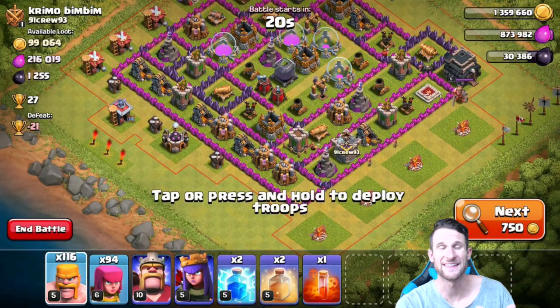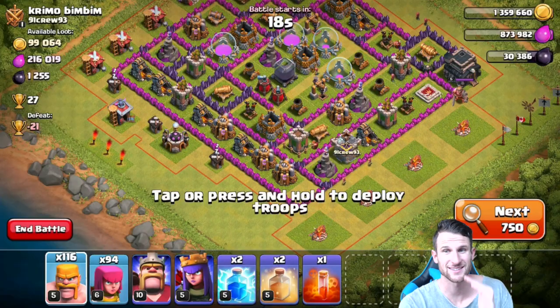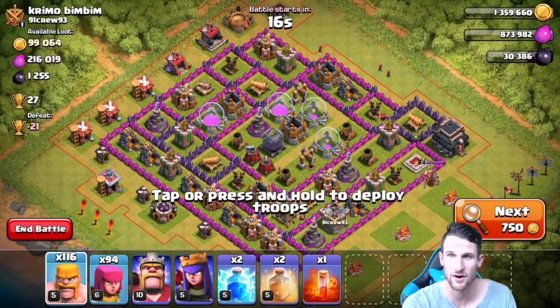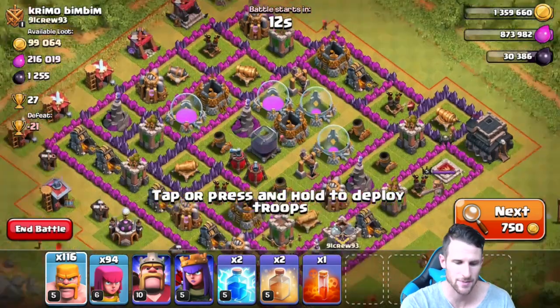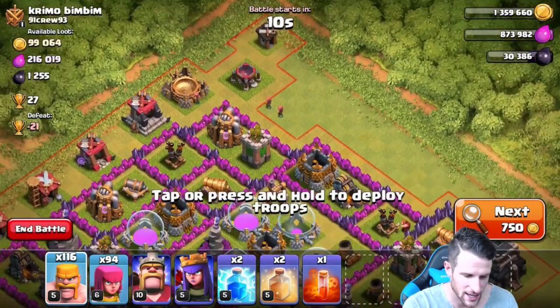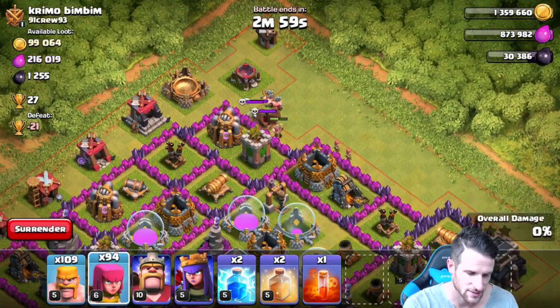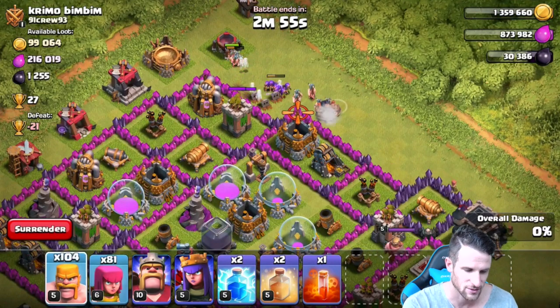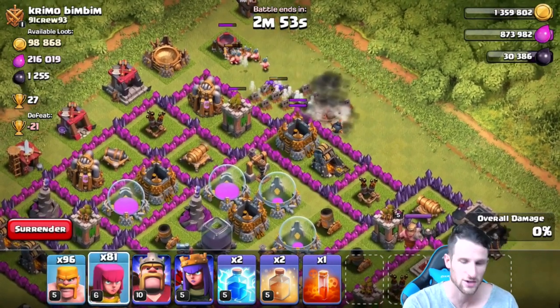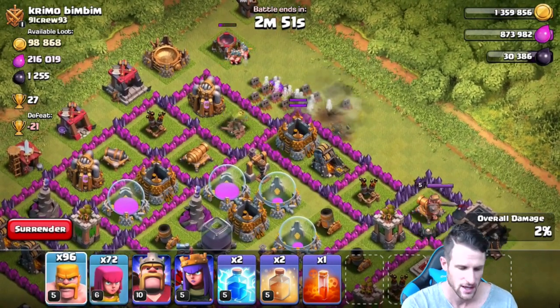We just stumbled upon this base right here — 1,200 dark elixir. That's not bad, I'm definitely going to go for it. Just trying to figure out where I'm going to come from. I think I'm going to come from the top of the base up here. We'll go ahead and try and focus down some of these defenses and get those out of the way. Our archers are shooting at a giant bomb, there we go.